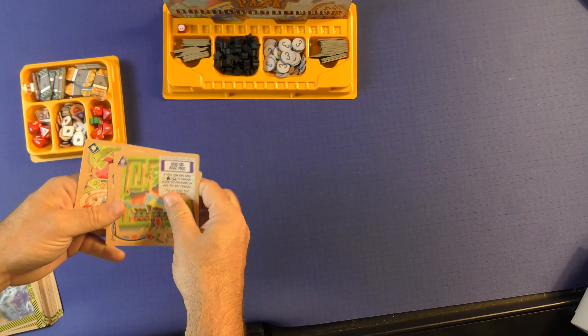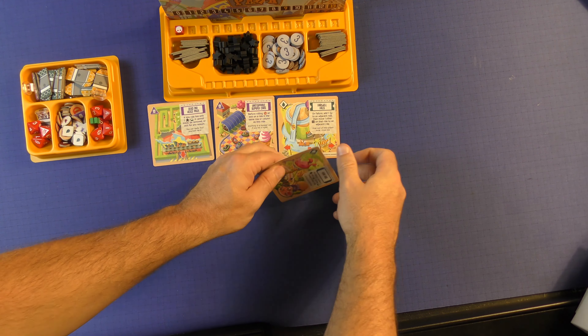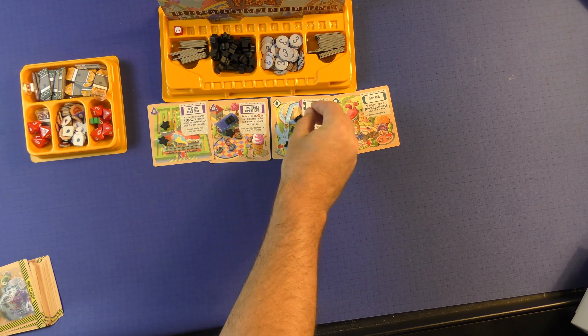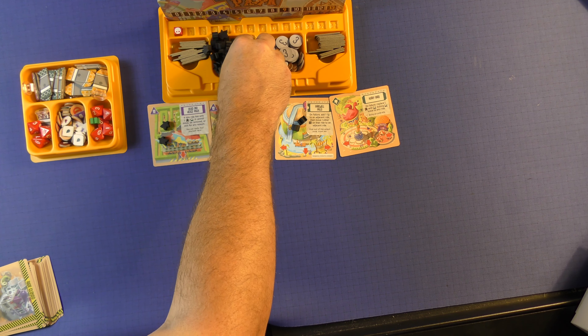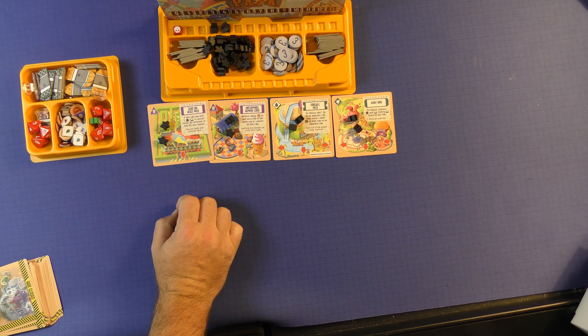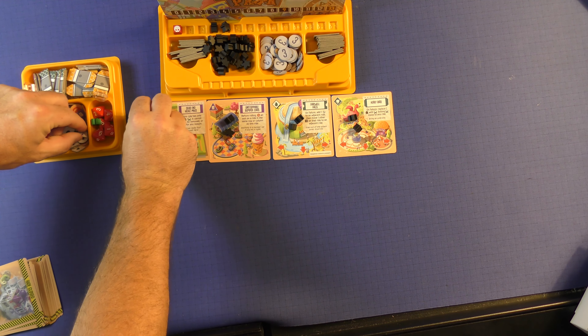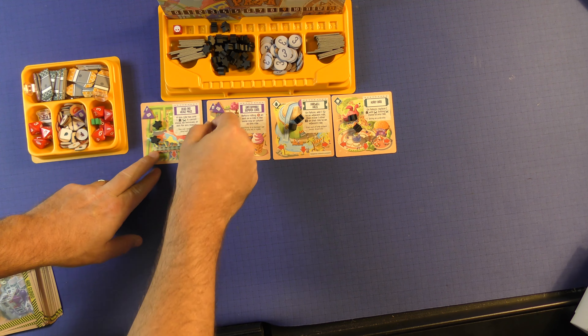Then you'll shuffle up the ride cards, and you'll put a number of these out as the entry point of the game — one for each player. Then each of these will get two patrons on them, little black ones, that will come out and be a starting resource on these. And they will get the token up here that is signified on the card, so you just put the matching token on it.